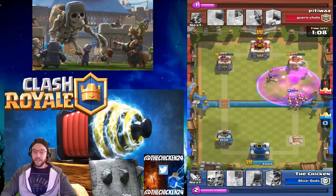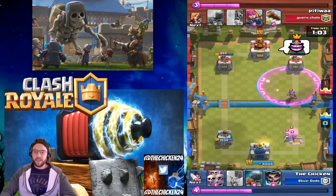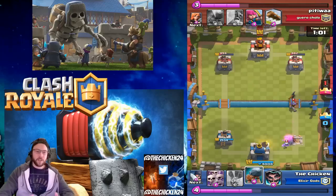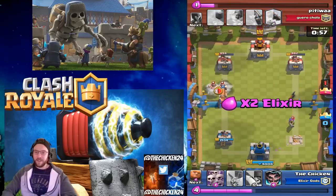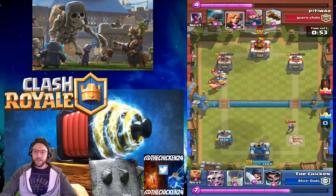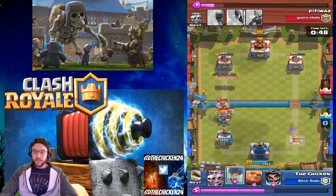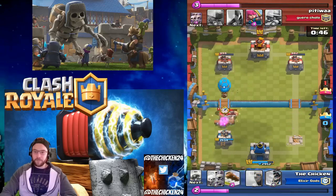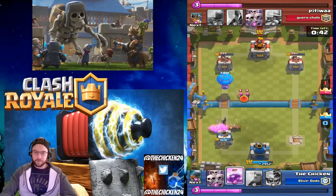My next goal is just to get up to 2900 cups and get the Executioner. I'm sure a nerf is coming — there has to be — and it'll probably happen right around when I get him, because that's how it usually goes for Chicken. You can see right there if I had gotten the Battle Ram in time I could have taken that tower, but the Elixir Golems were just too much for it.